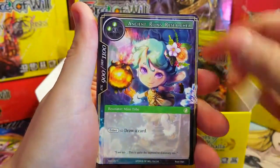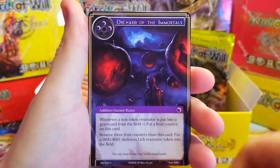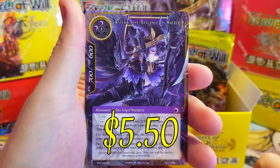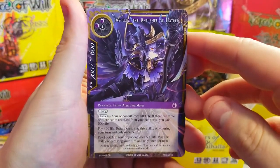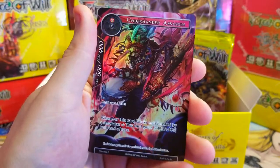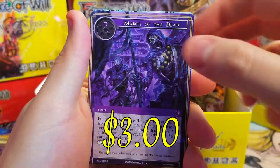Opening up — got a Skyfall again, Graveyard. Give me another March — I just want that full art March, that'd be so sweet. That's like such an expensive one. The Returnee of Hatred is our super rare here. Behind it we've got Underhanded Assassin.